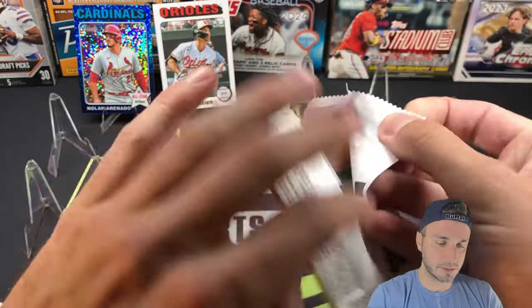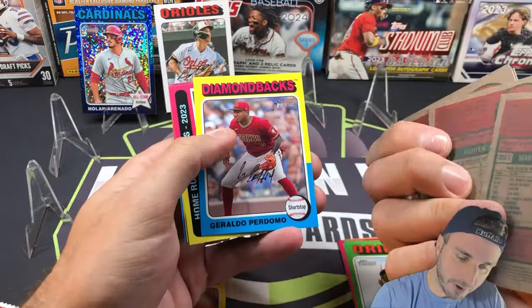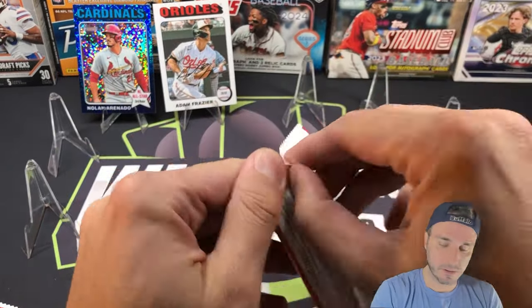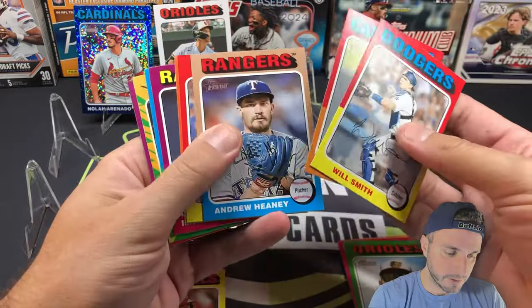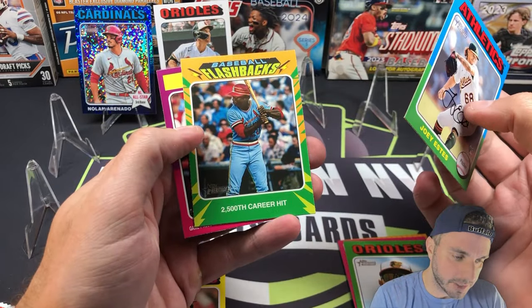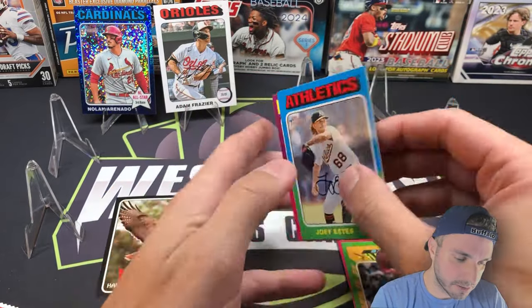All right, two blaster packs — the blasters have got nothing going on here. Jeremy Peña, there's Hunter Green — eight strikeouts in four innings yesterday for Hunter. Gerald Perdomo, Ohtani, and Olson. Abrams again, Johnny DeLuca rookie. Marcus Semien, Joey Estes rookie card — not a short print. Baseball Flashbacks: Lou Brock 25th anniversary, and NL Champions with Corbin Carroll on that card — pretty cool.